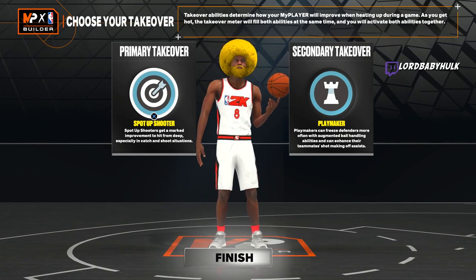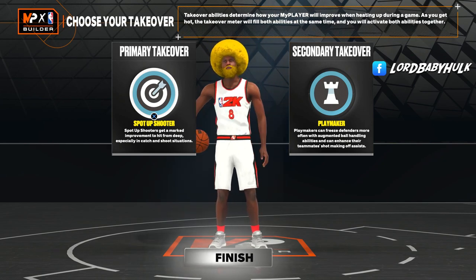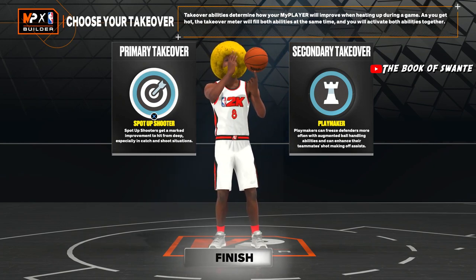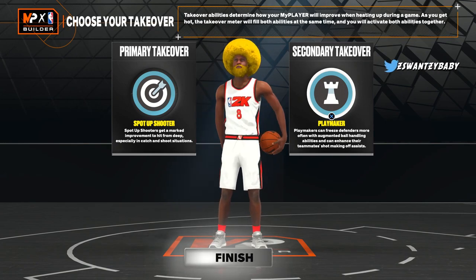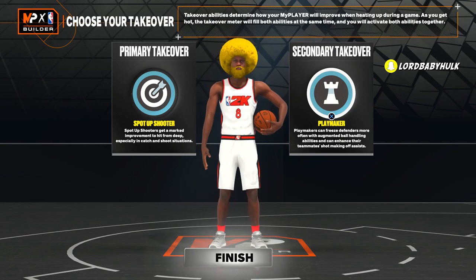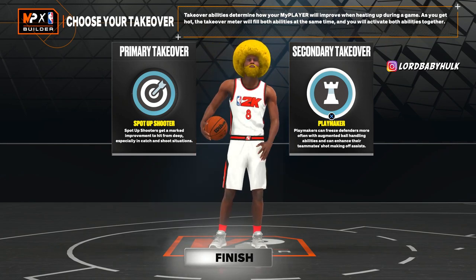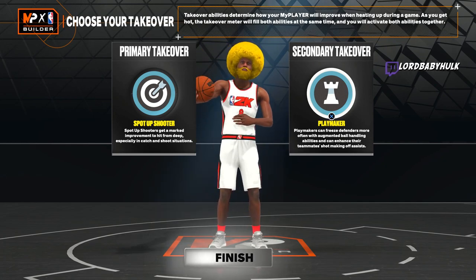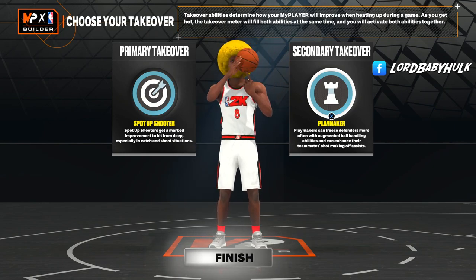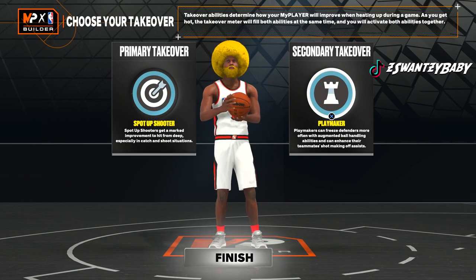On current gen you get double takeover right when your takeover activates, unlike next gen where you only get single takeover. A lot of people underrate this. If you want to be brain-dead you can use slasher and sharp takeover on current gen, but the playmaking takeover is underrated. It's hard to get threes in comp — if you break their ankles while even faster with quicker passing speed, you can dot them. People struggle to shoot in tough comp games, so this playmaker takeover is definitely underrated.